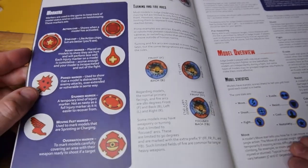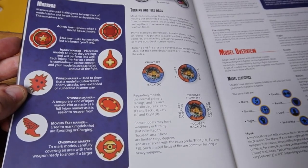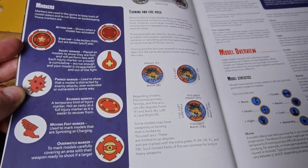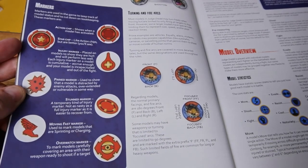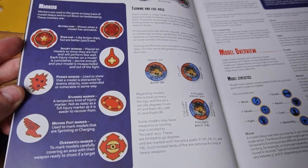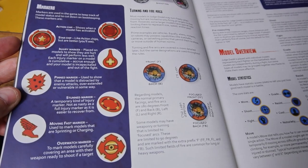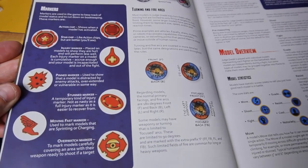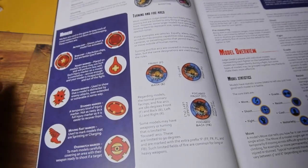We also learn about the different markers. Every model in your force gets an action chip. If they have a certain cool value, you get a star chip. Then you get injury markers — easy to spot because they have the little medical X. Pin markers look like bullet explosions. Stun markers look like a dizzy symbol. Moving fast has wings. And the overwatch marker has an eyeball on it.